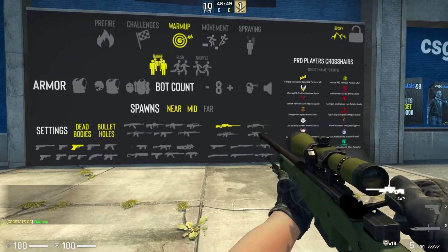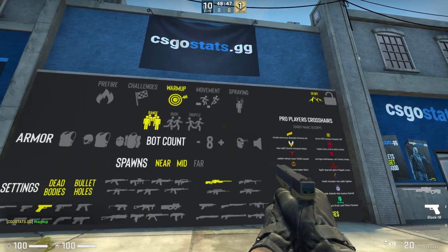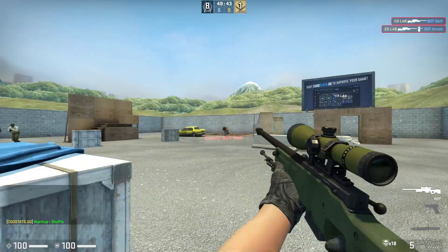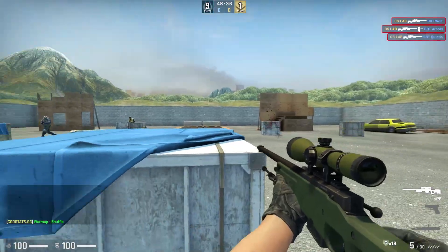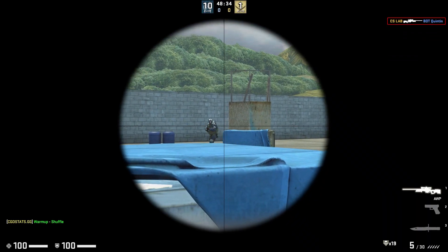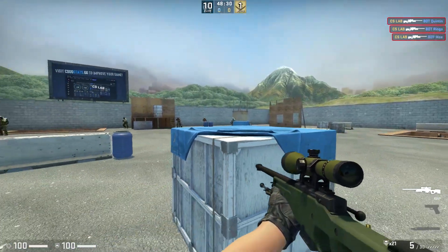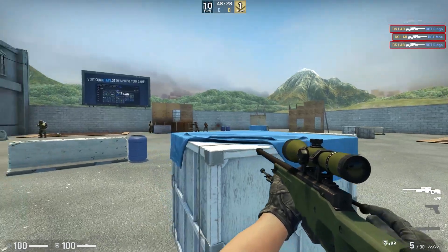The last exercise is called Aim Tracking. This exercise takes place in shuffle mode and involves shooting 50 bots with the AWP. For the first 25 kills, hold the crosshair on the target for a brief moment before shooting. This way, you can improve your micro-adjustments, which help you keep the crosshair on the target.